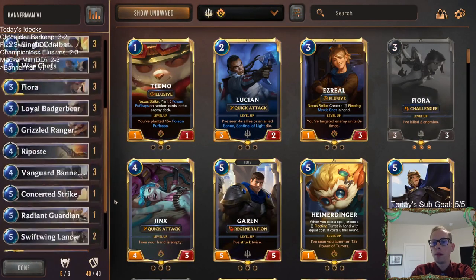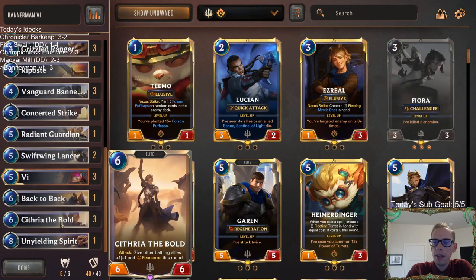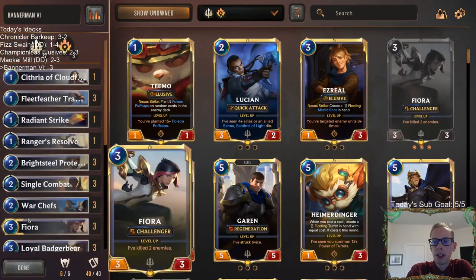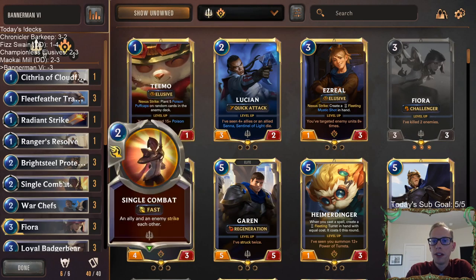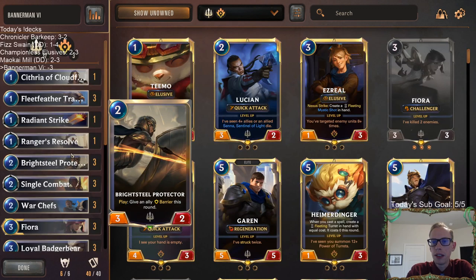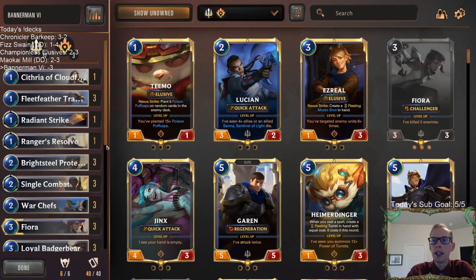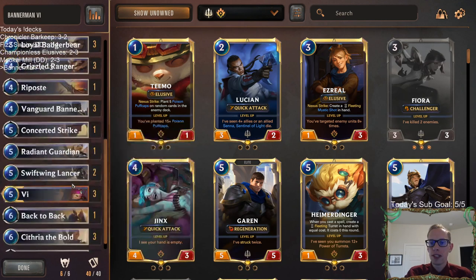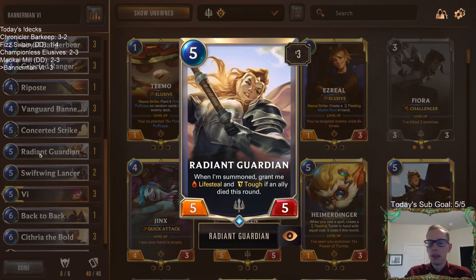So there we go, that's Bannerman Vi. I recommend drawing Vi — it's a good card. We didn't do a very good job of that. I recommend that whenever it's turn five, six, seven, don't draw a Cithria, Fleet Feather Tracker, War Chefs, Brightsteel Protector, or Loyal Badger Bear. A couple games in a row where all we drew in the late game was a combination of those cards — not good. Draw some tricks, draw some Swiftwing Lancer. Not a bad card.